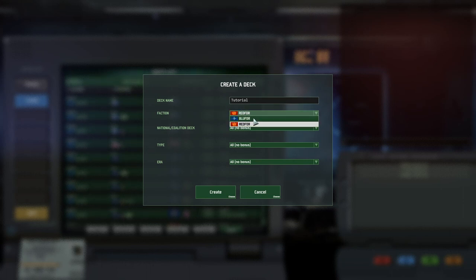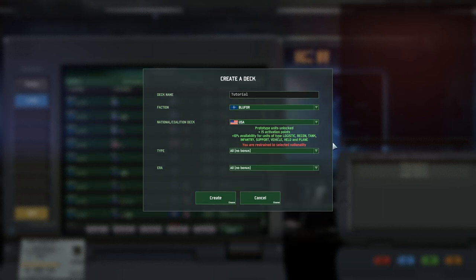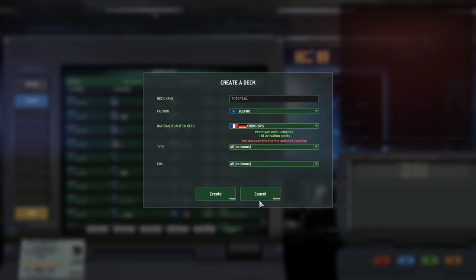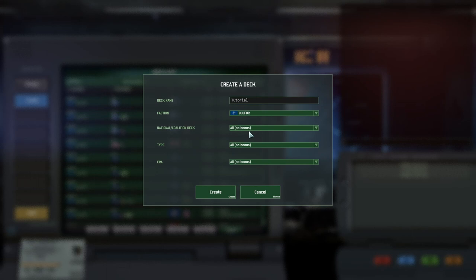Next up you have to choose a nation, coalition, or frankly nothing. A nation is just that — a nation. All nations get an availability bonus based on their strength and have 60 activation points available. Coalitions are formed by 2-3 nations and can easily be identified when you see two or more flags beside each other. Coalitions have 55 activation points, access to all the prototypes of the nations they consist of, and have an availability bonus depending on their strength. Some coalitions have no availability bonus, however.